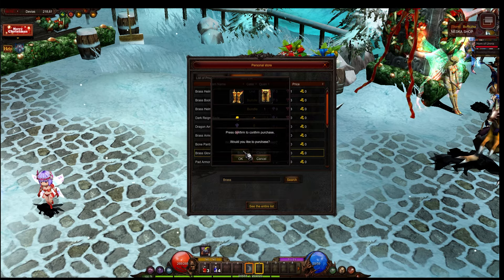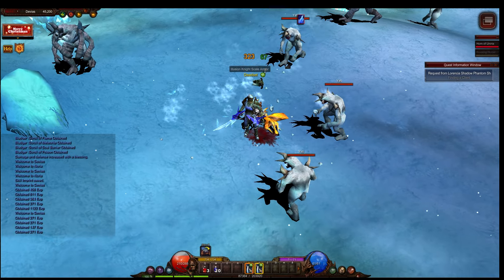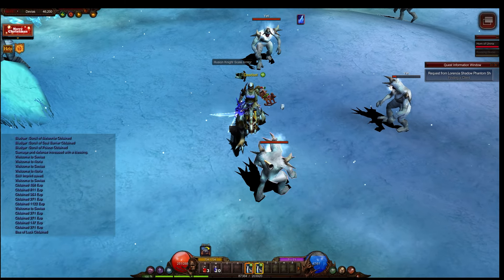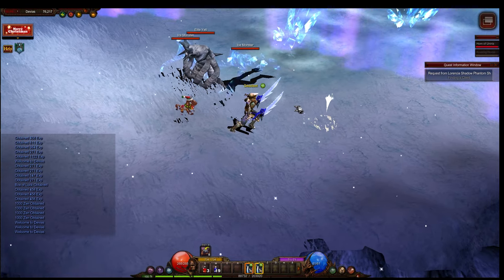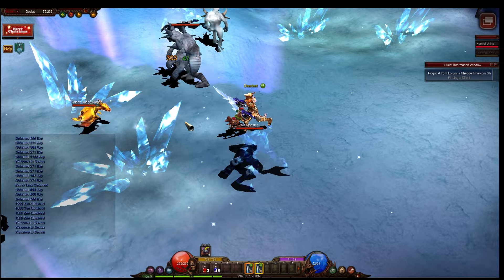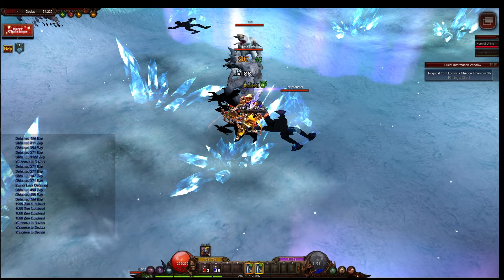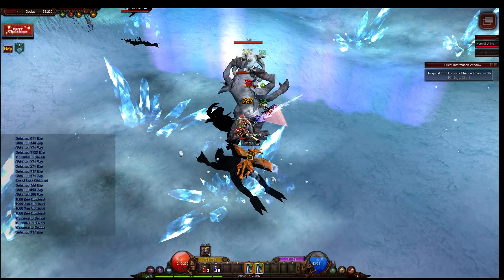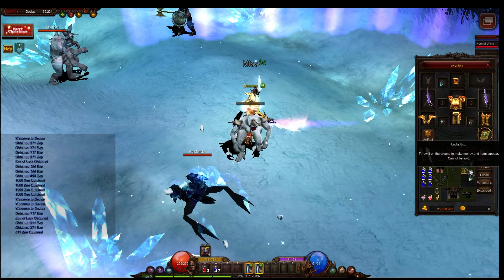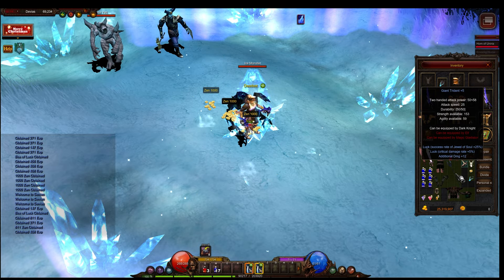Now that we have some gear let's go hunt some ice queens. The drops from the golden budge dragons have not changed at all — they have all dropped zen, other than this great trident which I will use to hopefully craft something a few weeks down the track.